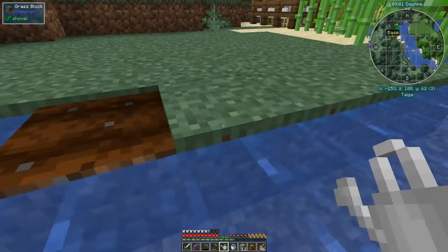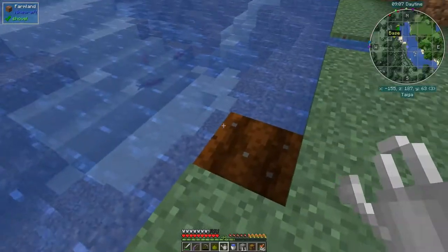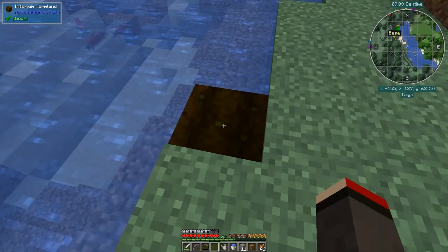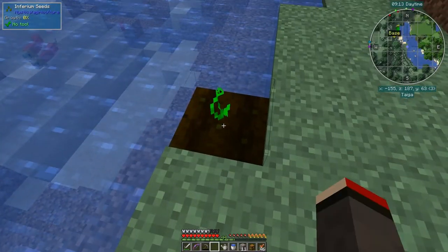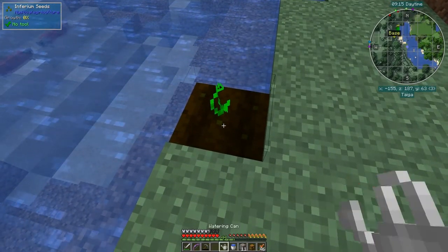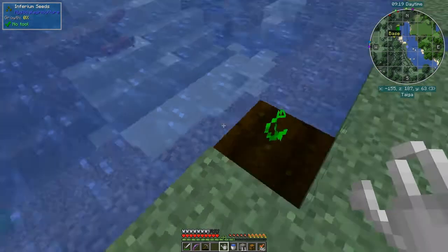So we got our first one — we break this, get the bits. Then you take this inferium essence and plant it down onto the ground here and you get inferium farmland. Then you can put your inferium seed on that. It doesn't make it grow any faster, as I said before, but what it does do is something else — let's have a look.